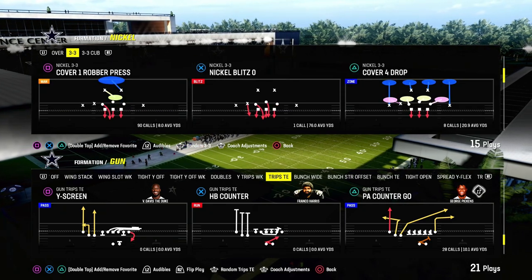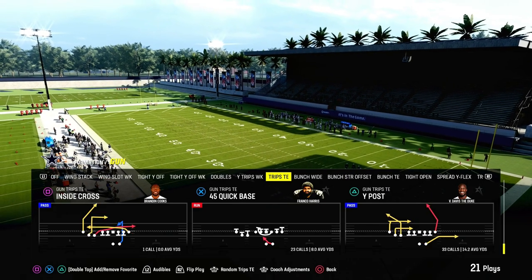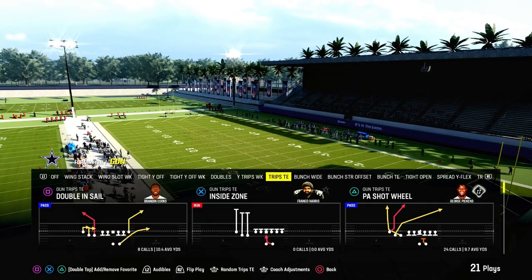Today's video, I'm going to show you the best red zone play in Madden 24. It comes to us out of the Trips Tight End formation — really any play in the formation. We're going to show it to you today out of Doubles in Sale.